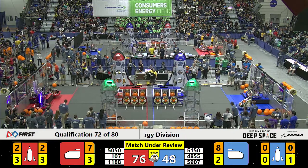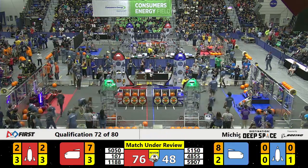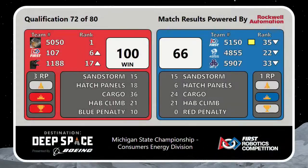Contact inside the frame perimeter of a posing robot. Team 5150 was given a yellow card in that last match. But let's check out our scores — the Red Alliance wins 100 to 66, keeping 50-50 ranked number one, and 107 in sixth.